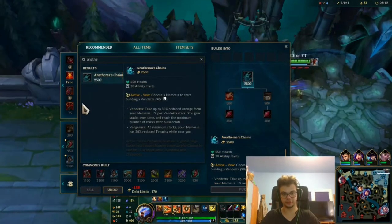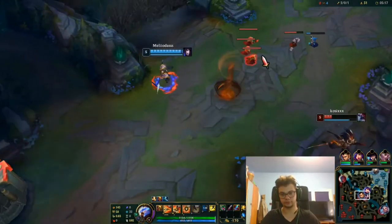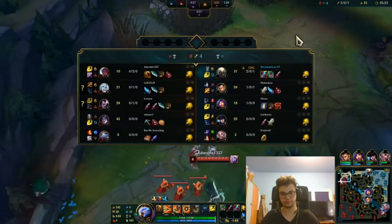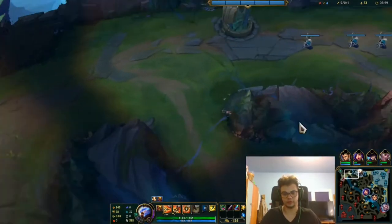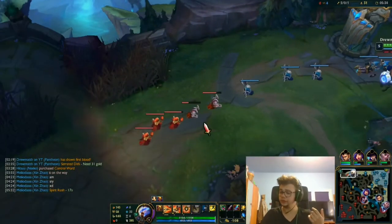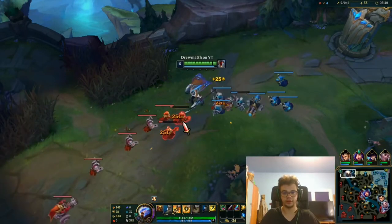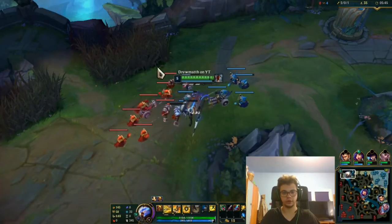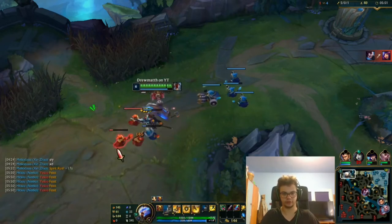I'll probably go Anathema's just for the lulz, put it on him and laugh — that's evil though. He doesn't have his ult anyway. I play what I like on this mode and I find it's good practice regardless. Even if it doesn't teach you micro or macro, it teaches you awareness and farming. He's at 14 CS — I can freeze it and be an asshole, or just push it and get some plates.